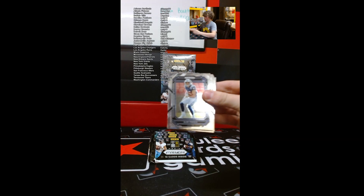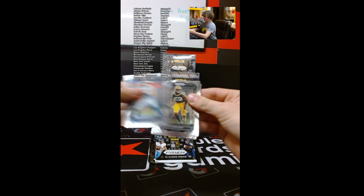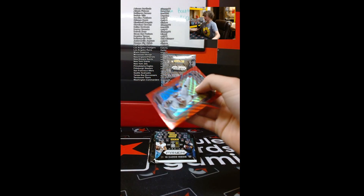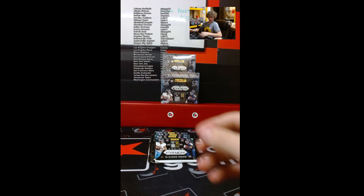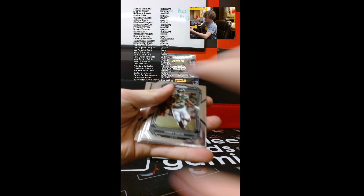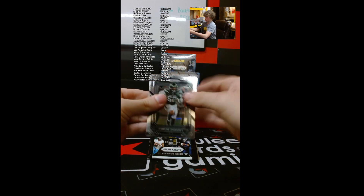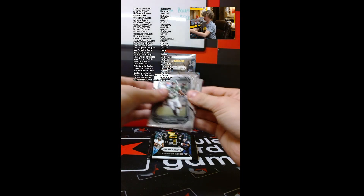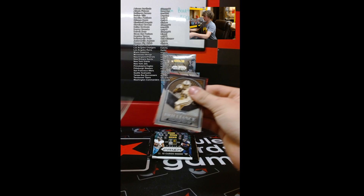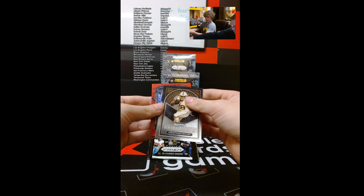Packers again — Quay Walker. Tyron Matthew. Man, that dude Quay Walker has some anger issues though. JT and a Leonard Fournette — it's a cool looking card though. Jermaine Johnson, Gilles. Buckner, Justin Fields. We have Jonathan Taylor, we have Kirk Cousins — he could be traded, I've heard some rumors. Probably not though.